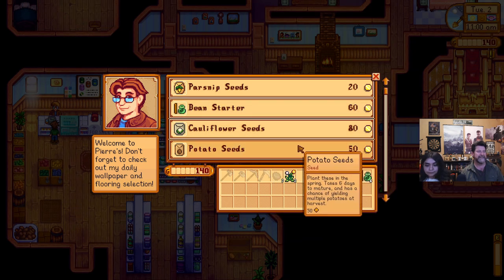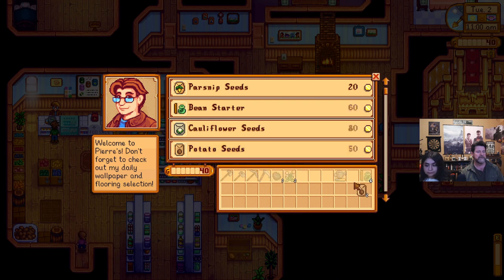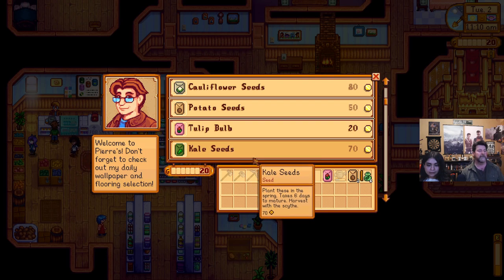Cauliflower is 80, potato — let's grab two potatoes. I am pretty much out of — oh, tulip bulbs, got to get a tulip. Now do you have money, or did I just spend all of our money? We share our money? Oh we're broke.